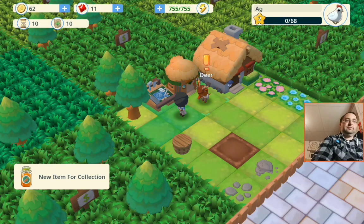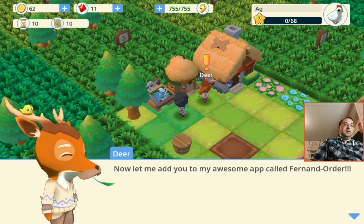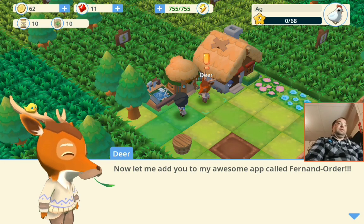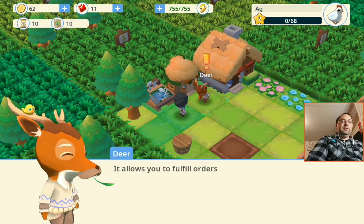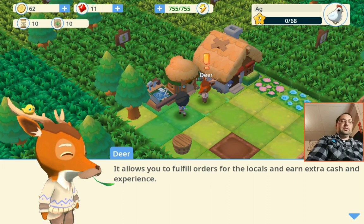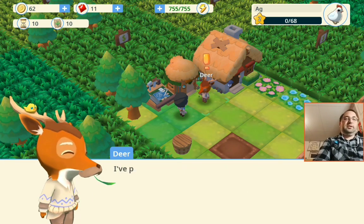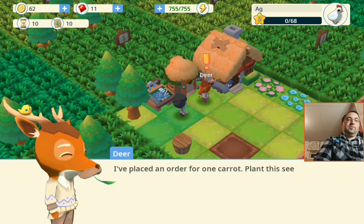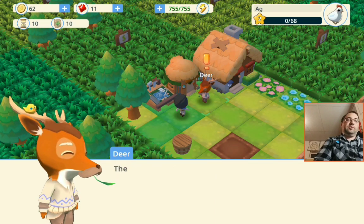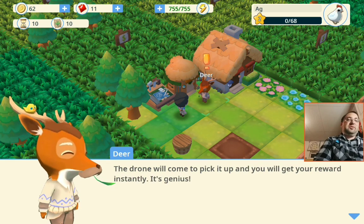Level two. How exciting. Now let me add you to my awesome app called Ferdinand Order. It allows you to fulfill orders for locals and earn extra cash and experience. Now you can start delivering goods to me. I'll place an order for one carrot. Place this seed and fill my order. A drone will come to pick it up and you can get your reward instantly. It's genius.